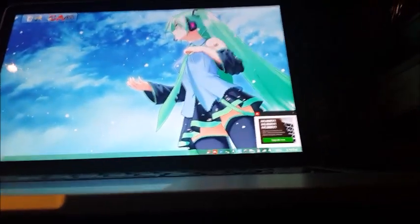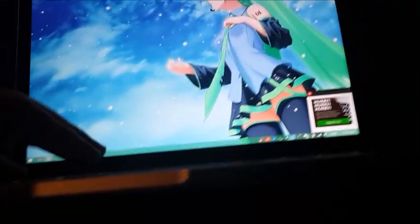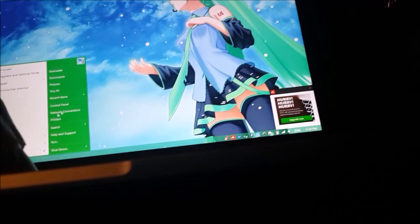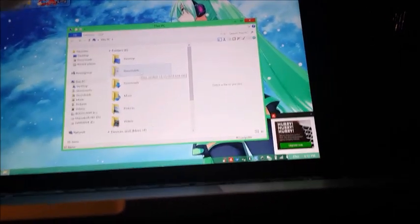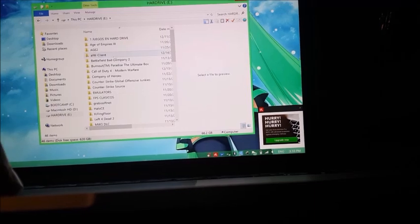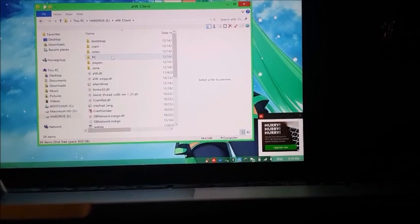Now we're going to go to another computer — this is going to be a friend's computer. Here I have my Mac, my notebook, and on this computer you also want to make a copy of the game folder. As you can notice, I have it inside my external hard drive. I'll show you I truly have the game itself — here's the AIW Client folder and here's the Modern Warfare 2 game.